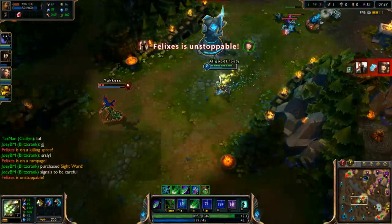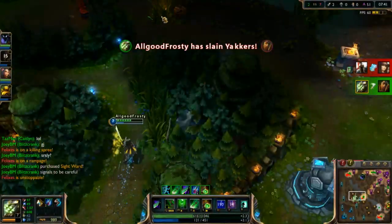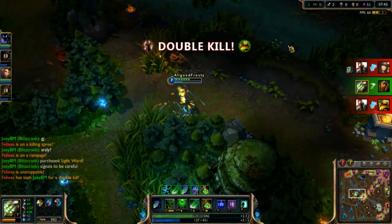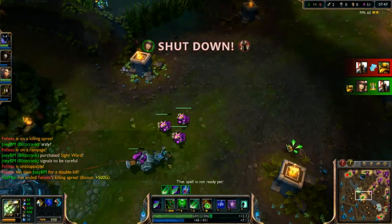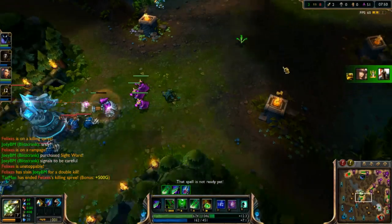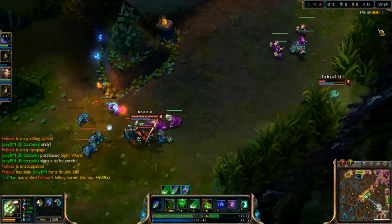Now I'm going in for the kill. With the ultimate active, I'm moving at 608 movement speed — there's not much they're going to be able to do to retaliate. Because all my cooldowns refreshed, I'm going to try to gank bottom — it may or may not work out.